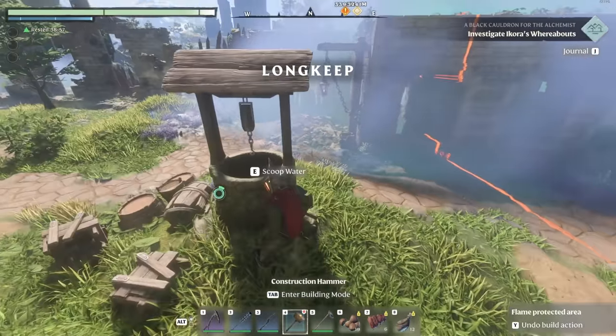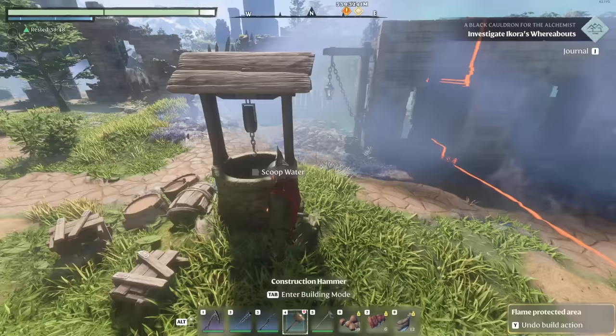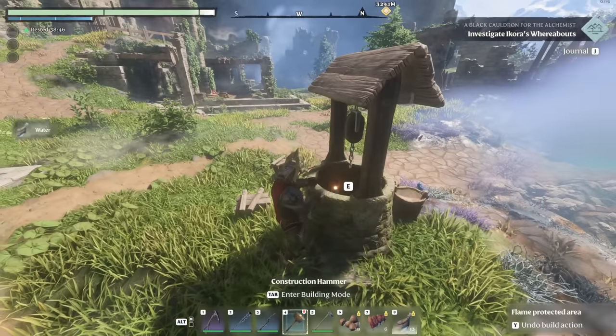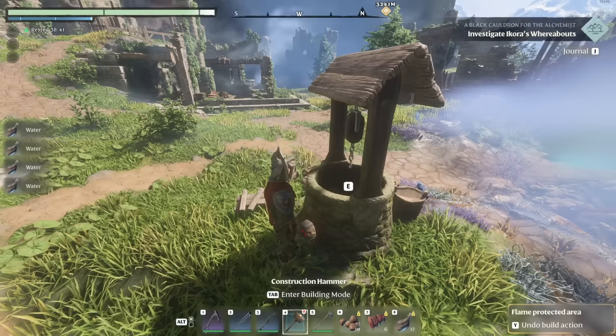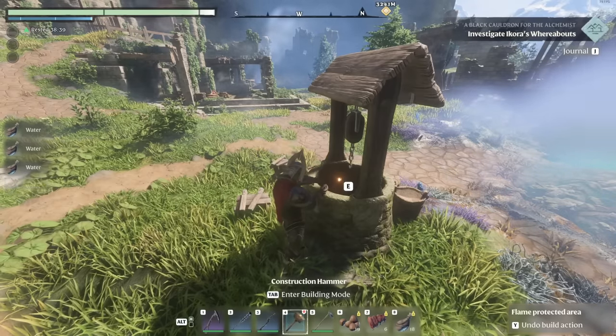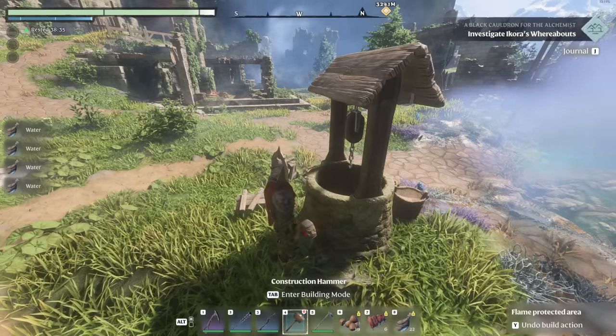If you want to get your hands on easy water, right next to where you're asked to build your initial home — or if you've kept an altar at Long Keep — there is a well. Simply go up to it, press E, and you'll be able to scoop up water. You can do this every two hours or whenever you restart your session or the server.